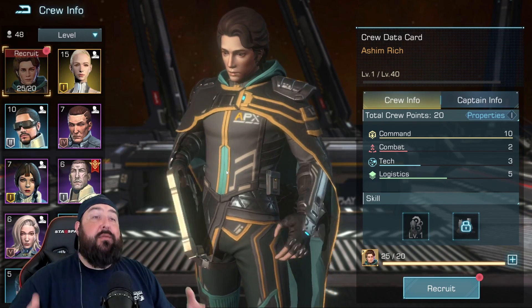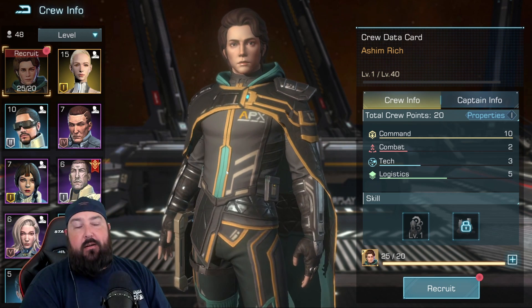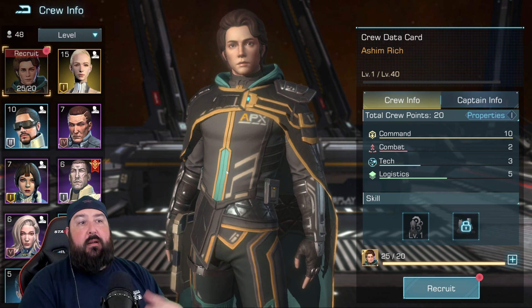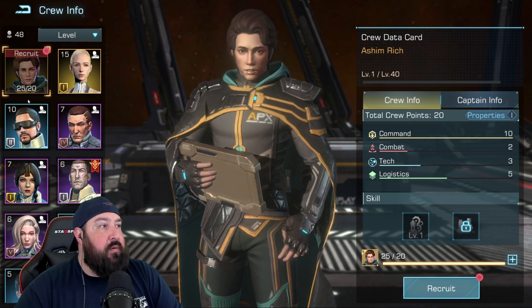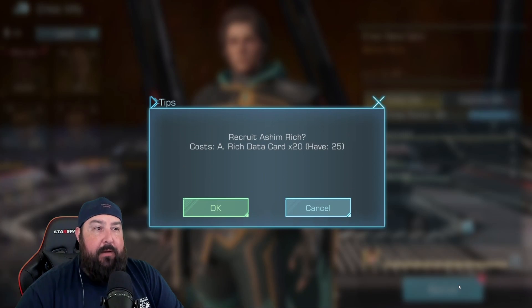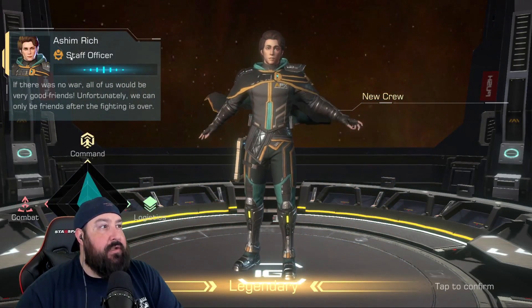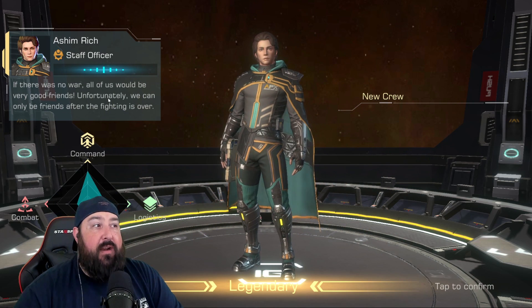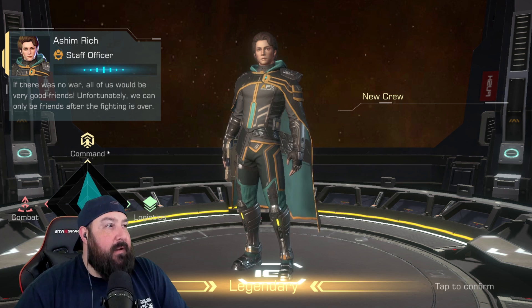Now that you know how to get Asham Rich, I wanted to summon him for you. We're going to go over him quickly and give you a little crew member mastery guide on what he'll be used for and whether you should use him as a captain. Let's go ahead and open him up and unlock him. I've got 25 out of the 20 needed to get him unlocked. Asham Rich, staff officer. 'If there was no war, all of us would be very good friends. Unfortunately, we can only be friends after the fighting is over.' I like that a lot.